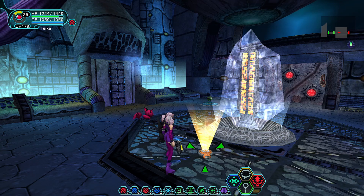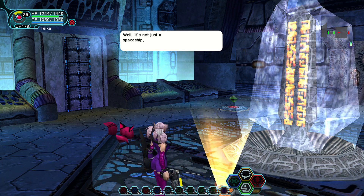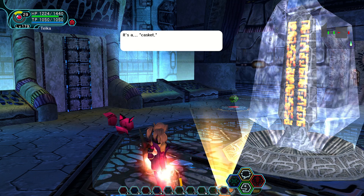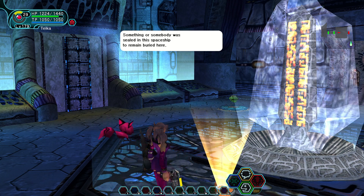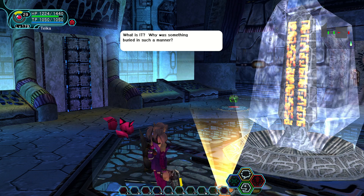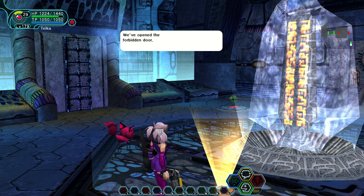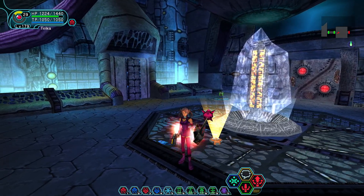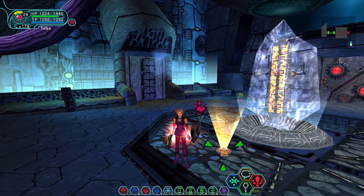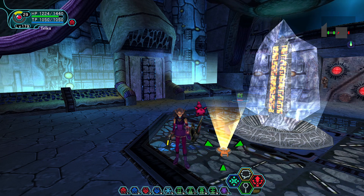There's another message from Rico in front of one of these little monuments: 'I'm now inside the ancient spaceship. Well, it's not just a spaceship — it's a casket. Something or somebody was sealed in this spaceship to remain buried here. What is it? Why was something buried in such a manner? Anyway, I know that a monster is sleeping in this cave. We've opened the forbidden door.' So Rico is now aware that we've done something horribly wrong, and there's this element of panic and unease with her now.